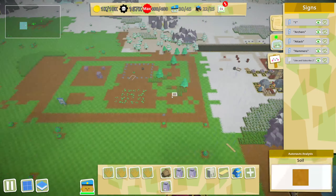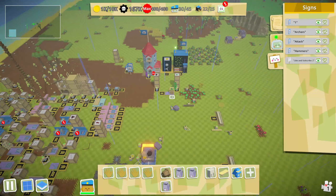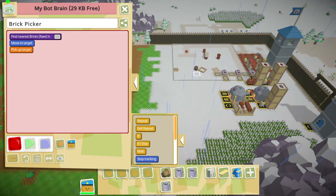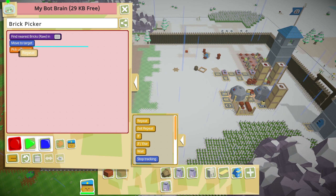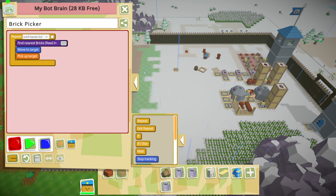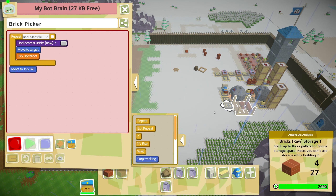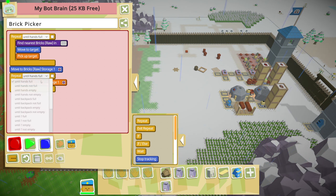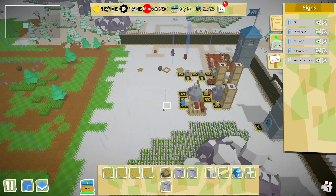Let's get a clay bot going here - this guy will be the brick picker. Then I don't have to pick these by hand, I'll just get this guy to do it. Pick there, and put in here. Till hands are empty - nice and simple.